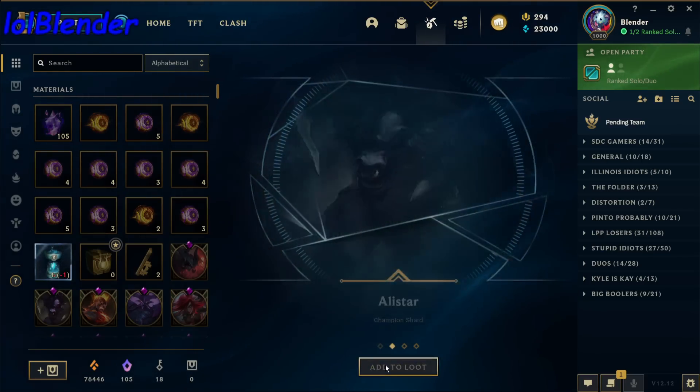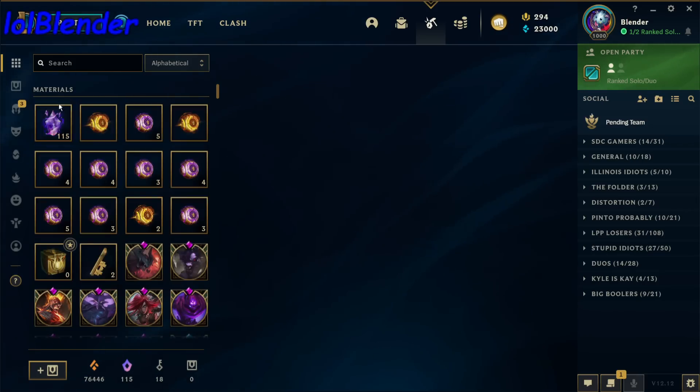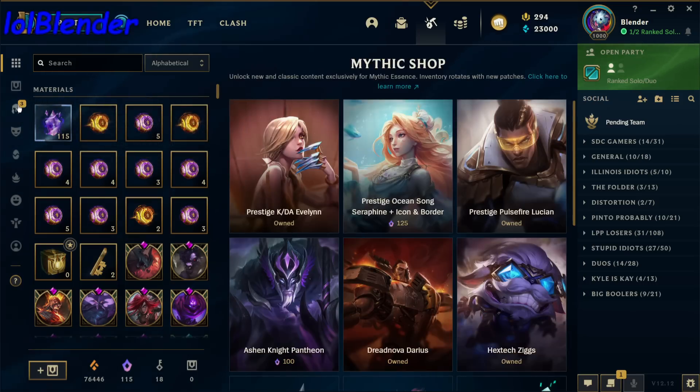Okay, expensive champion shard. Three champion shards and 10 mythic essence. So I guess that's all you get for reaching level 1000 in League.